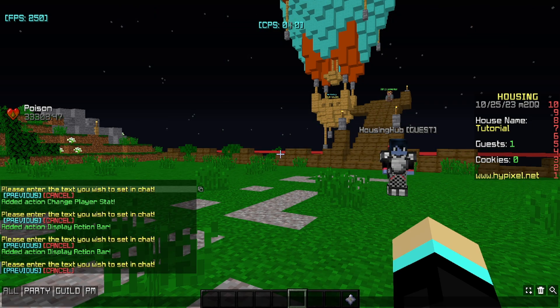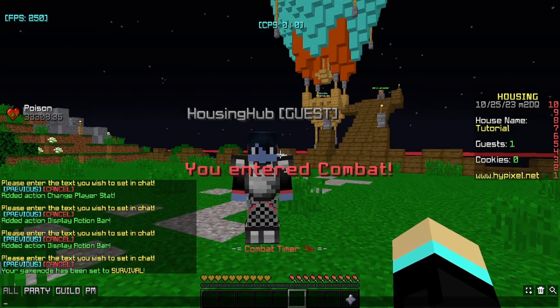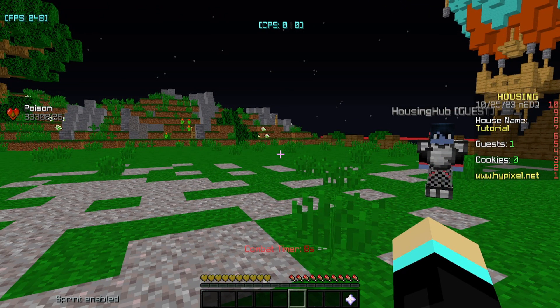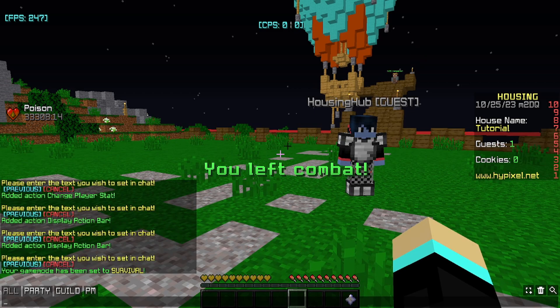And that's pretty much it. I'll just show you real quick how it works. I have my alt here — we're just going to go up to myself and punch me. It'll say 'you entered combat,' and at the bottom a combat timer will appear. We'll wait until it gets to the end. Actually, we'll just hit myself again, and as you can see it resets, but it doesn't tell us that we entered combat again since we are already in it. And we'll just wait, and once it hits around zero — there we go. It'll say 'you left combat' and the action bar will go away.